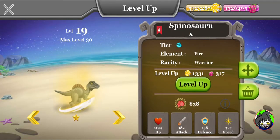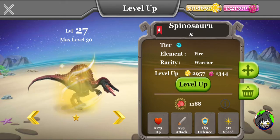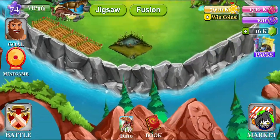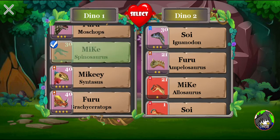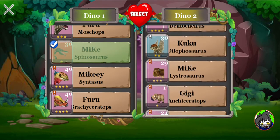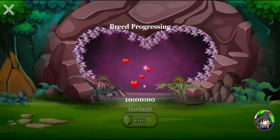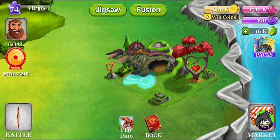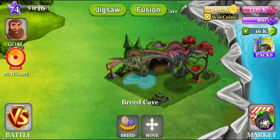We haven't leveled up Spino so much. Why did we not level up Spino a lot? That's so weird. Why the hell did I not do it? We have Spinosaurus, so we're gonna start breeding some dinosaurs with a very similar animation. I'm very curious if it results in a dinosaur with a similar animation or a totally different species. Irritator and a Spinosaurus — as you can see, they pretty much look exactly the same. We're gonna breed them because it almost looks like a male and a female, but the Irritator is actually smaller.